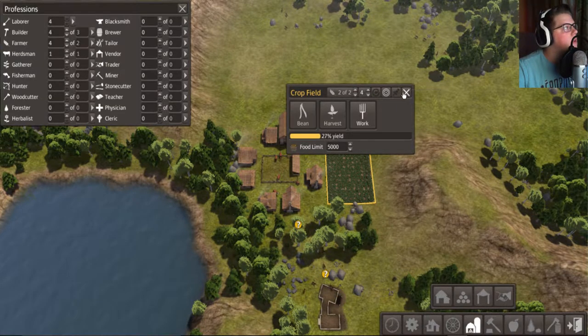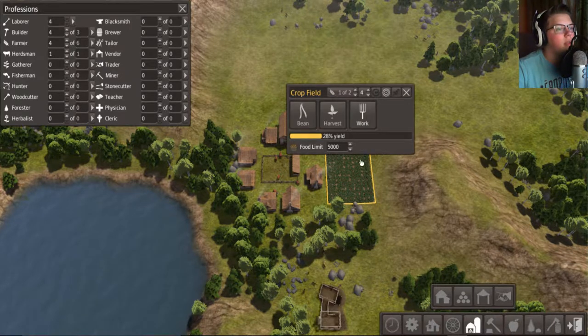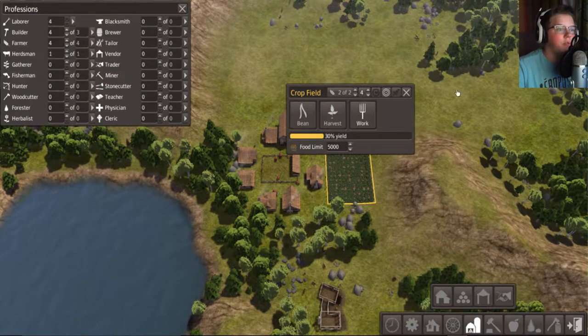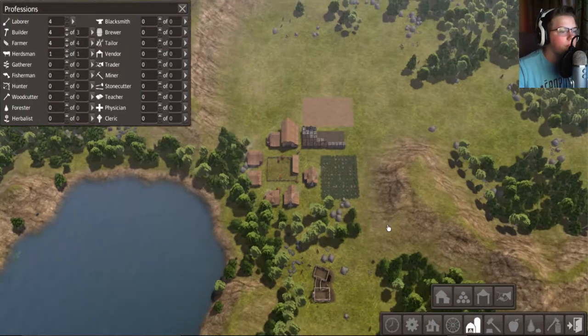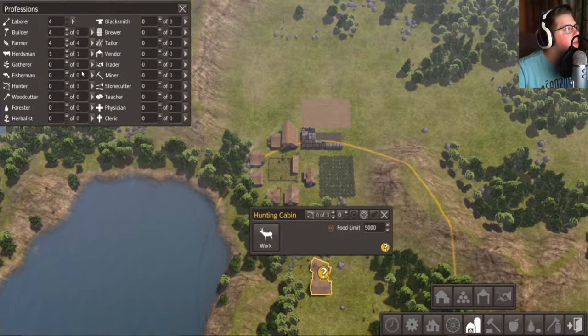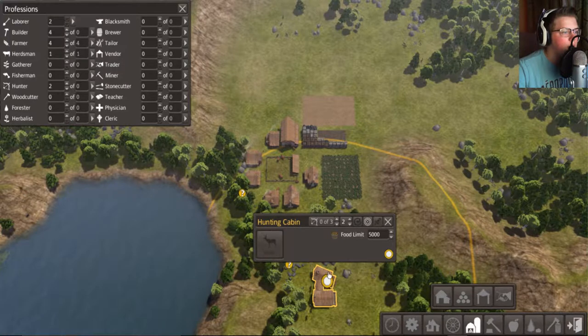Zero of two, two of two — what do you mean? Where are the other farmers? What are they doing? Two of four, okay. And then this is being built right? Since we're gonna have that built, let's get some hunters going — there we go. They'll be able to hunt. Work — okay, now they can work.